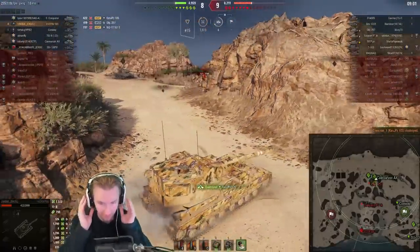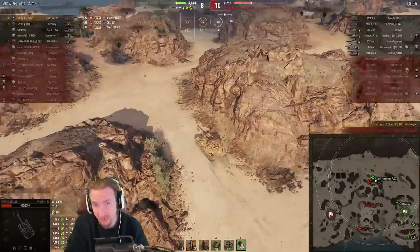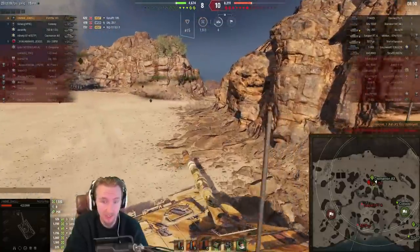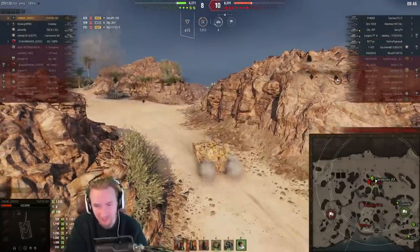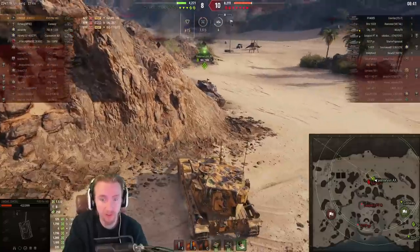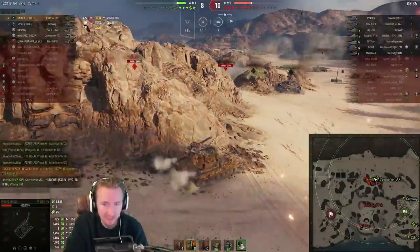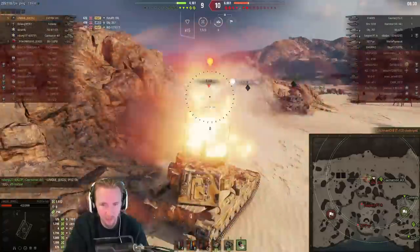Did you know that back in the day, when this vehicle was first introduced, it actually had 275 millimeters of high explosive penetration? Wargaming had to nerf that extensively down to 230, because 275 was enough to go through the front of an E100 turret — which is disgusting. At 230, at least this vehicle kind of has to aim at weak points. But when your whole tank is a weak point, you don't have to aim all that much.